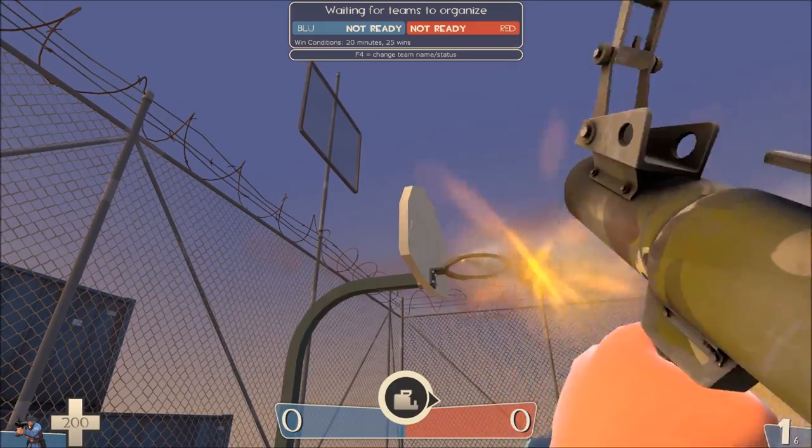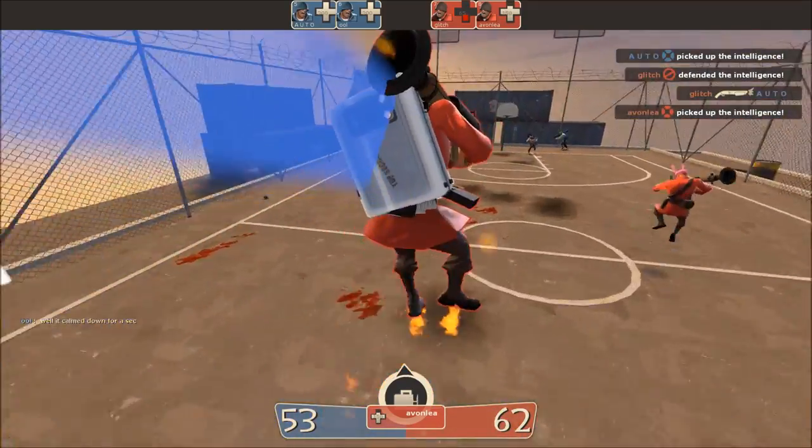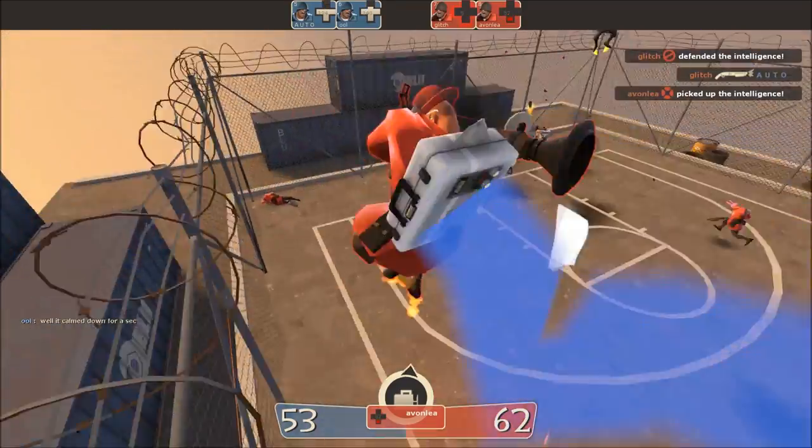Rockets pass right through the basketball post's rim and get nullified by the backboard. Despite the ground and fences looking uneven and warped, they're actually flat and solid in order to promote the use of rocket jumps.